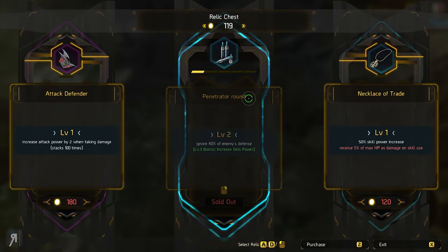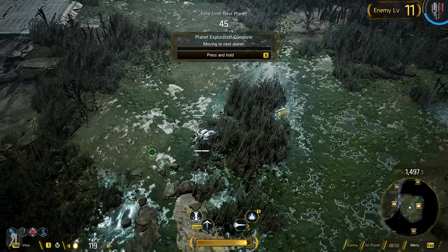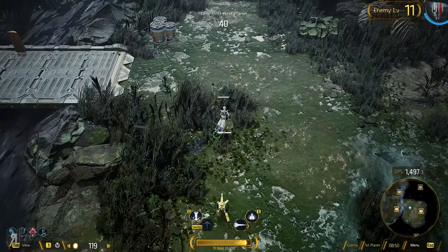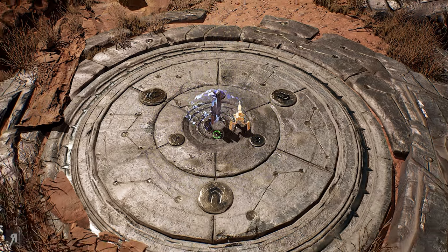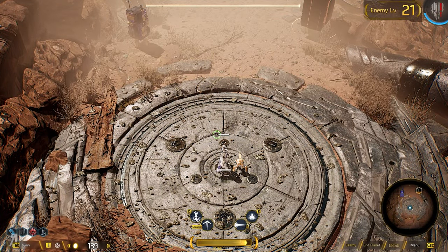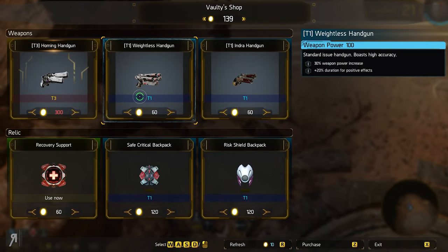We now have 100... I don't have enough to be able to purchase that other thing. But I don't think I want it because it is going to deal 5% of my max HP every single time I use a skill, though it would give me plus 50% to my skill powers — so that's a pretty significant power increase. Anyway, we now have the ability to go to the shop and purchase some additional items if you want to.